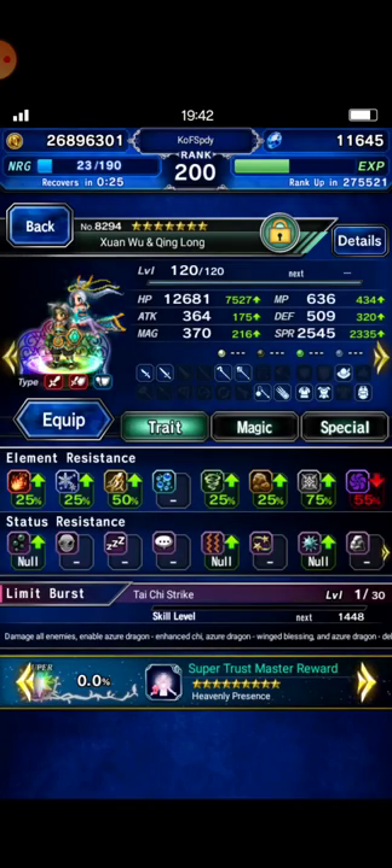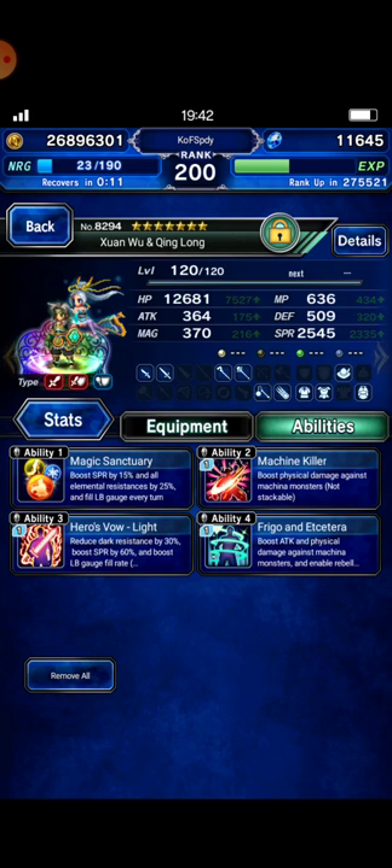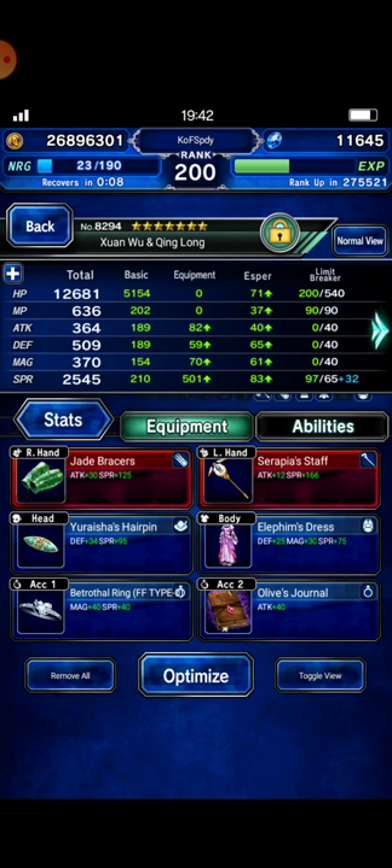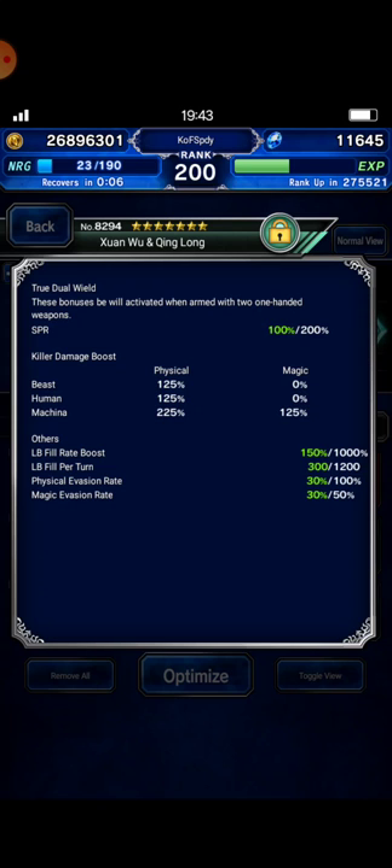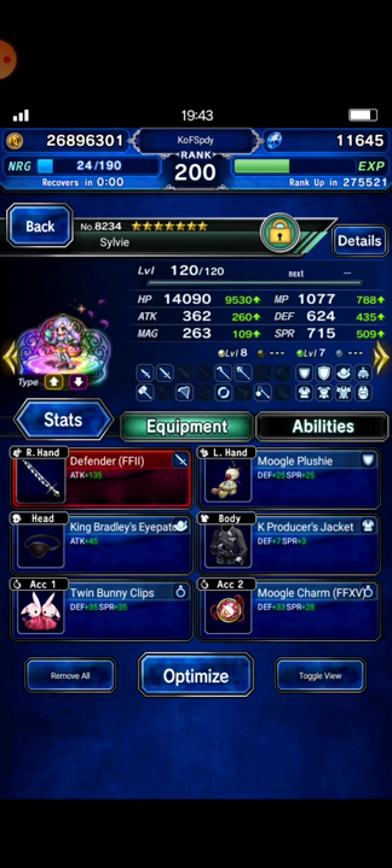This is my squad. I bring Swan Wu. You can build all of your units with at least 50% light and lightning resistance. This is his details with Machine Killer at 225%.